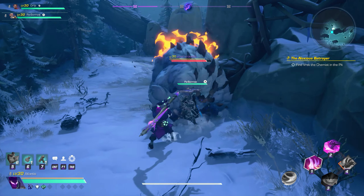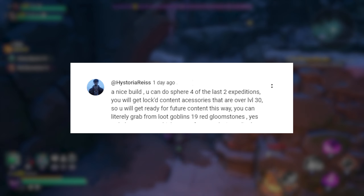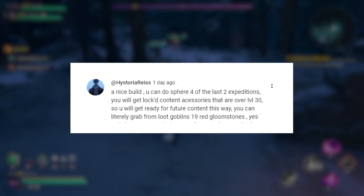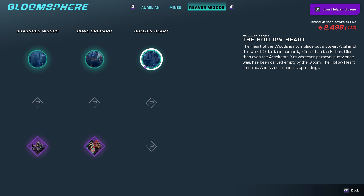By now you've figured out that you have plenty to do in Wayfinder, whether it's leveling up multiple characters, progressing through quests, finishing the main story, and running zones for all sorts of items. This video is geared for those who have at least one level 30 character and want to continue upgrading your power even after finishing the main story. I want to give a quick shoutout to Historia, who commented on the previous video about doing the last two expeditions on sphere 4 for really good level 30 plus items and other increased resource drops.